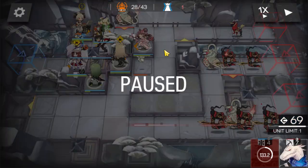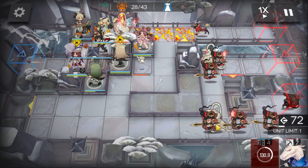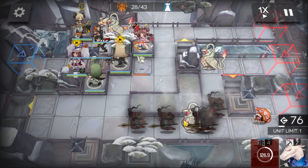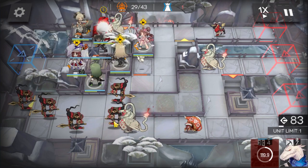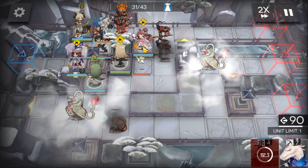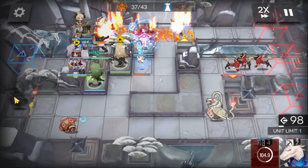In normal mode, the bottom bird won't exist, so you can just activate Aya's skill as soon as it's ready. But since it's challenge mode, the bottom bird does exist, so you want to wait a bit to activate Aya's skill — about now — so Aya can take out that bird too.